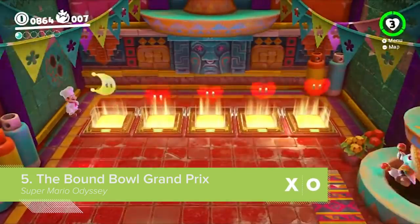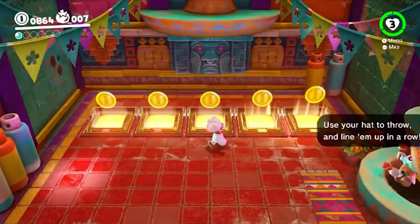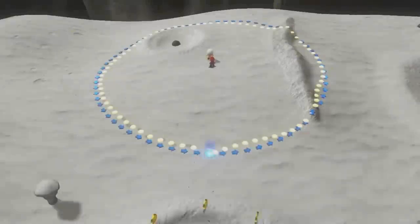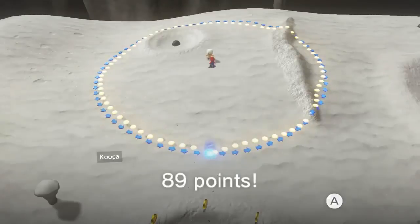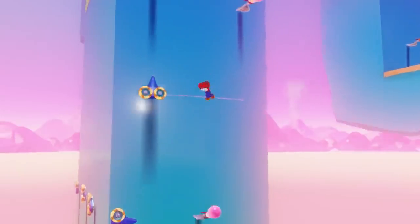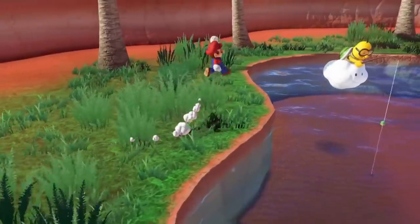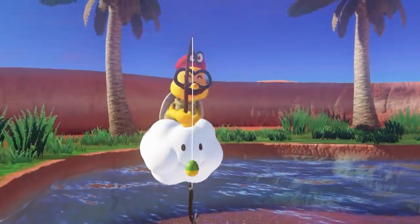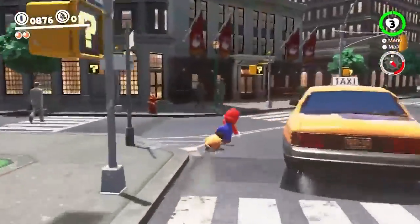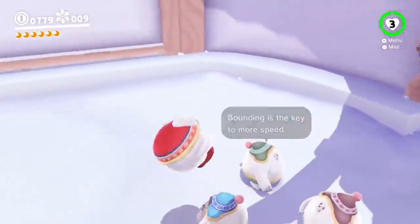Super Mario Odyssey — in which Mario hijacks people's brains with a magic hat, don't think too hard about it — is full of fun minigames. Most use the same skills you'll employ in the main game: running, jumping, and mind-jacking terrified sentient beings with your cursed headwear. Some minigames do involve vehicles, like the scooter sections in New Donk City, but none of them are as lovingly put together or as fun to play as the Bound Bowl Grand Prix, located in the wintry Snow Kingdom.